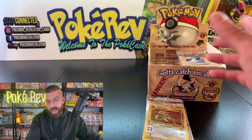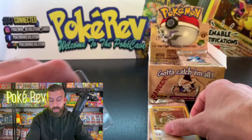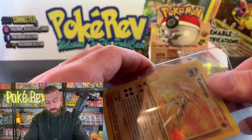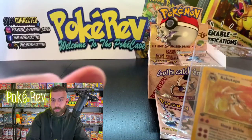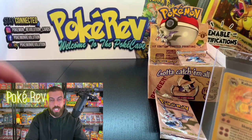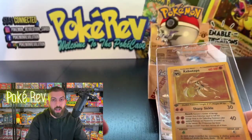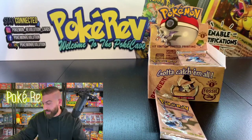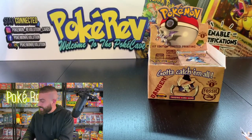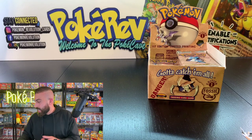Kabutops in a PSA 10 is looking at about $500 to $600 as of now. Plus, it's a beautiful card — who doesn't like Kabutops? Back in elementary school when I played soccer, everybody got to pick a Pokémon and I got voted as Kabutops because I was always really fast whenever we did laps. My nickname was Kabutops back then.